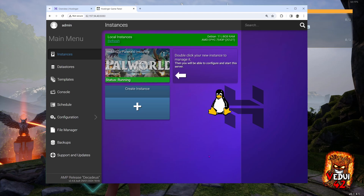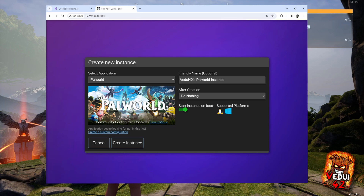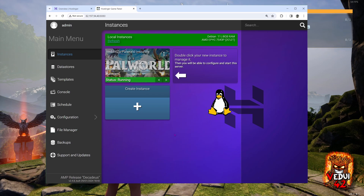Great stuff. Let's say we wanted to set up a 7 Days to Die server as well — we could do that. Simply select a different application, do the same thing and create another instance. You just want to make sure that you don't exceed the available resources. So you might be able to run two small servers, but you wouldn't be able to run 10 at the same time. You could run one, shut it down and then run another though.